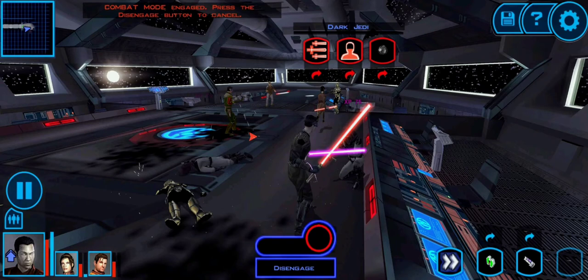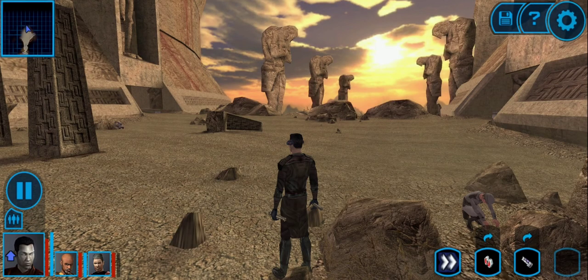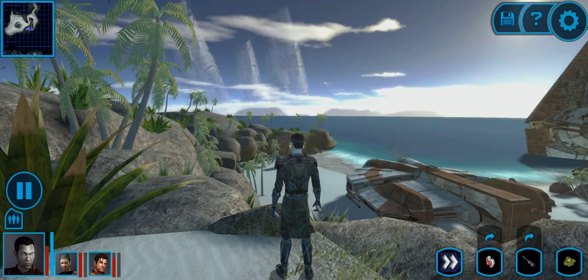The gameplay is enjoyable and the graphics are appropriate for a 2003 game — they hold up well enough on mobile. To maximize experience points, I'd recommend finishing as many missions as possible before your fourth planet. For example, I saw the Geno Haradan bounty on Manaan but didn't deal with it before going to Korriban — finishing those side missions would have given me extra XP and cleared up that story arc. Always try to complete as many missions as you can to level up as much as possible.